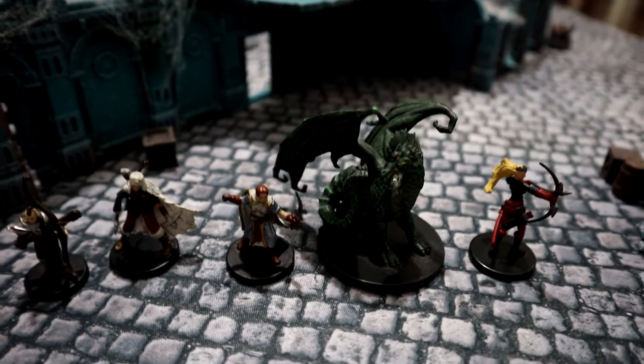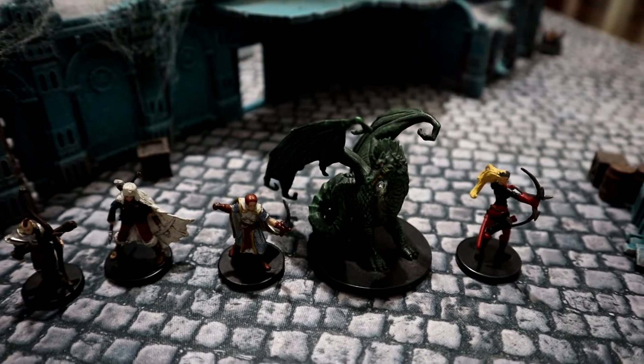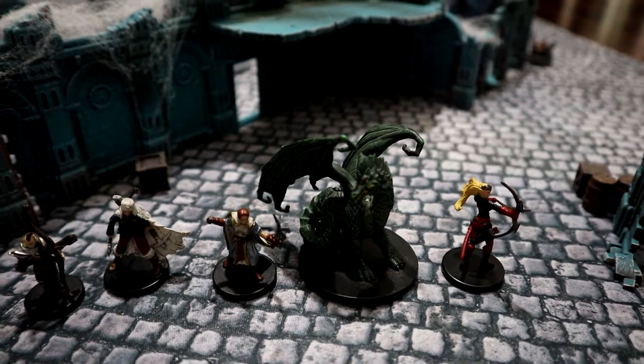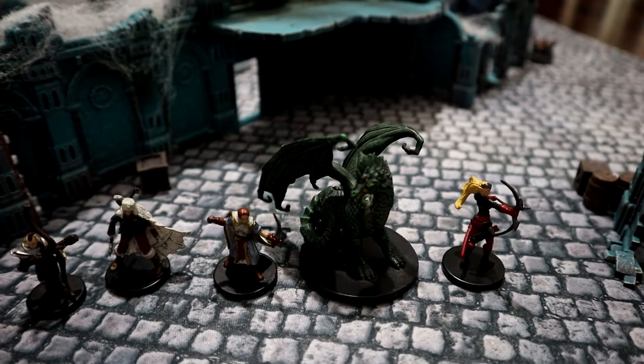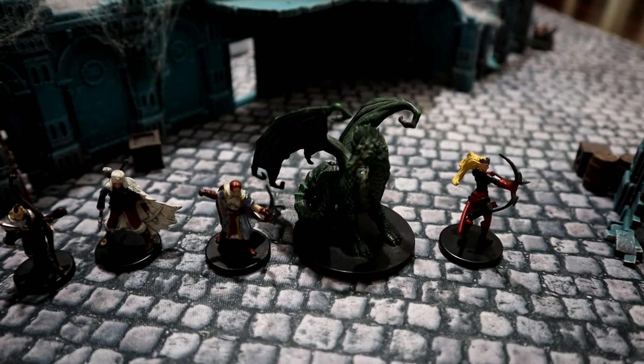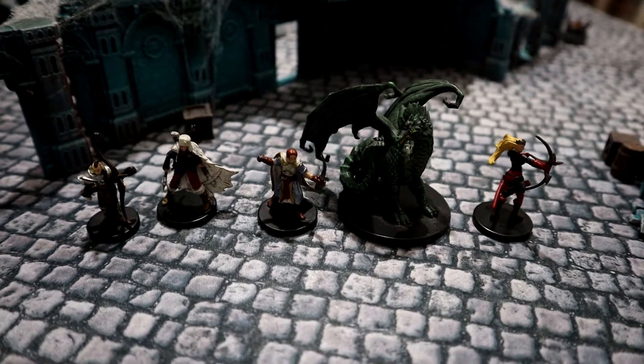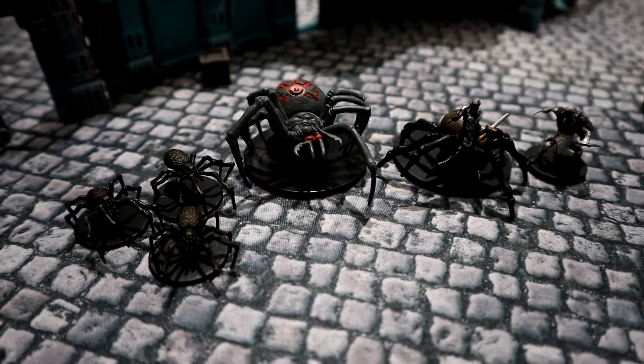Right here we have the small green dragon: 80 points, quality of 3+, combat of 4, Flying, Big, and Shooter Long. So let's take a look at my new warband that I'll be playing today — as you can see we've got a lot of creepy crawlies here and some drow.